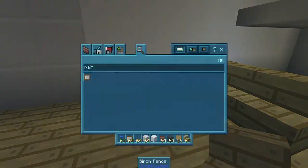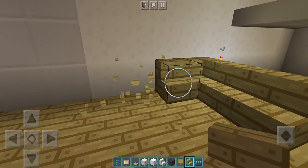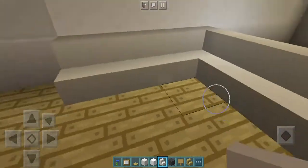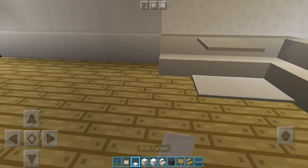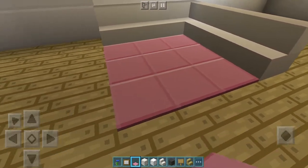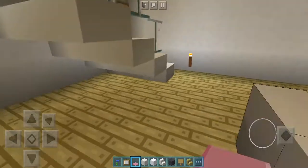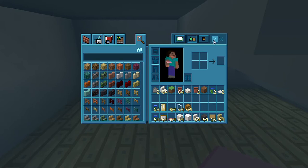Do you think we should make it white? Yes, change the color, because the dining table is already like that and I kind of want to change the color. Then let's put carpet - which one do you want, white or pink? Pink, I think. Yeah, this one's good!